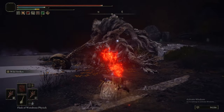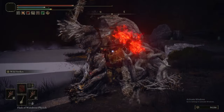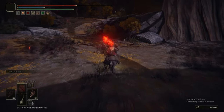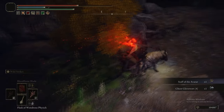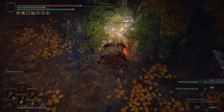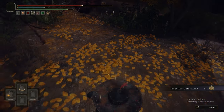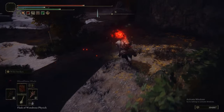Try to actually roll the attacks and not get hit by them. We're getting a bit greedy here - there's almost a false sense of security because we're so much stronger than things in this area. We get the Staff of the Avatar for that kill. We're picking up Ghost Glovewort 4, the Golden Land Ash of War, and we are not fighting those two rock-headed ants - they don't drop anything, not worth it.